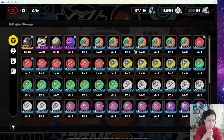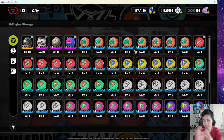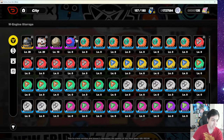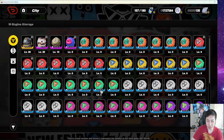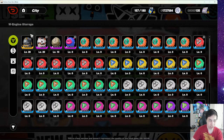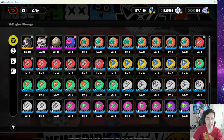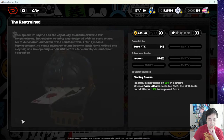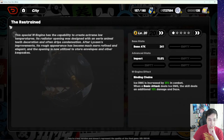Let's jump into storage, starting with the W Engine storage — these are technically your main weapons for agents, aka characters. Just like characters, they range from S rank to B rank; there's no C, D, E, or F. Some are specifically tailored for specific characters — like this one specifically for Von, it even says so in the description.